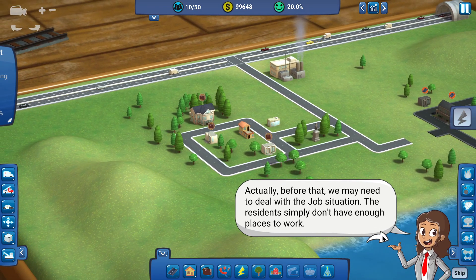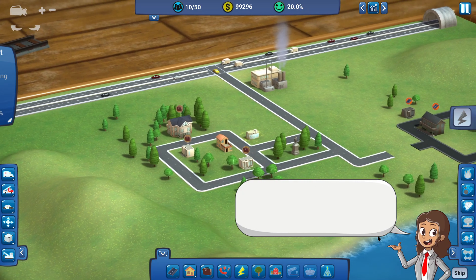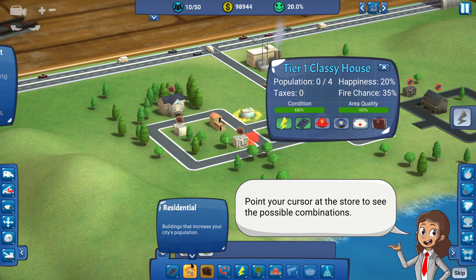We may want to deal with the job situations — don't have enough work. Make a tier 2 store by merging two tier 1 stores. So if we just put one beside it — easy enough.